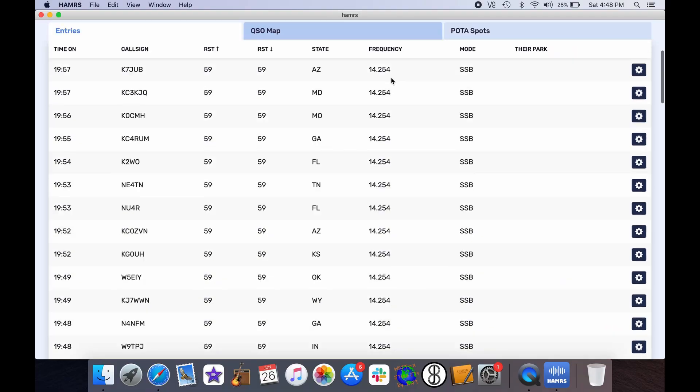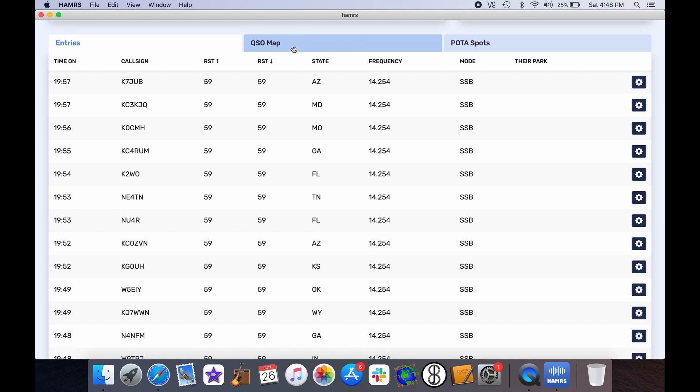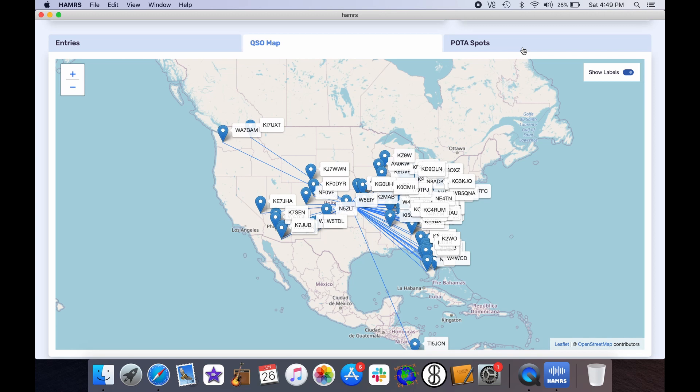These are the contacts that I made. We can click on QSO map and it'll show us where I was getting to. This is real time — every time I make a QSO it updates. Although this is weird because I was way down here in Houston, so that's not accurate. There's some kind of bug with that. We need to fix that, but we still love it. It showed where I was down on the coast of Texas.